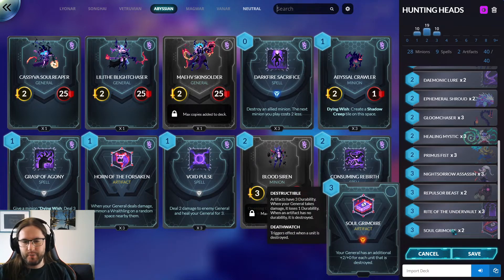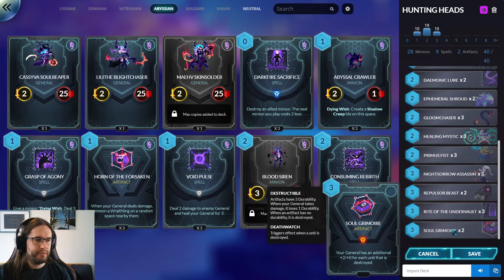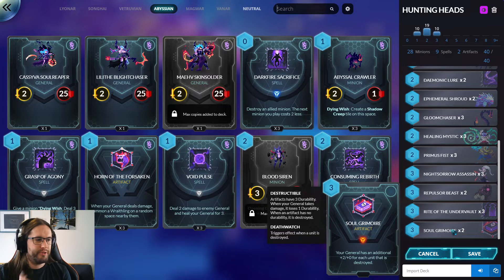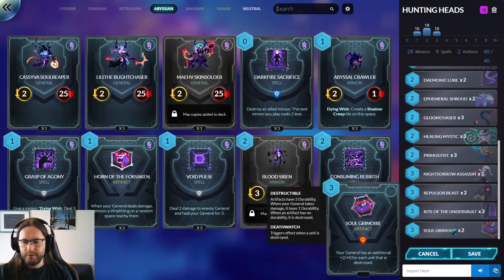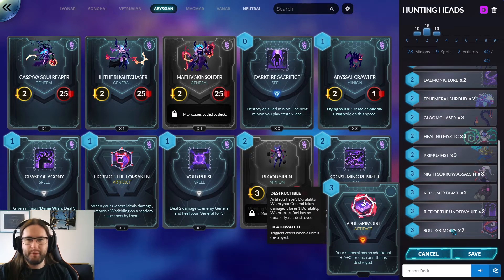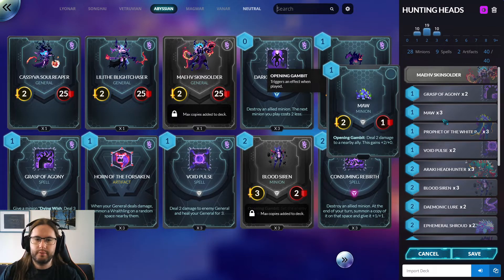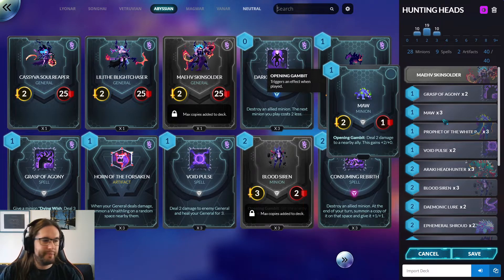We have Soul Grimoire — a way to turn a bunch of two-threes into a thing that can actually win a game. We have a lot of tempo tools with all the removal, but it's still a little difficult to actually kill people if the game goes beyond about turn five. Soul Grimoire helps with that in that we will often have a bunch of stuff in play and we can turn that into plus ten damage on the general by trading off to kill something big, or ideally hit them in the face until they fall over.